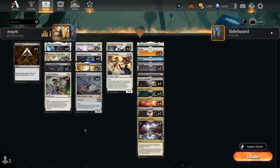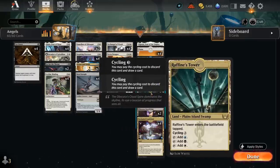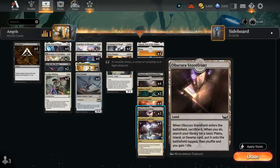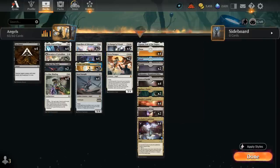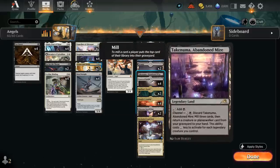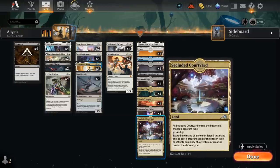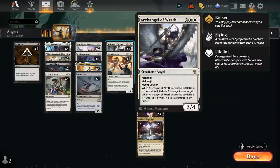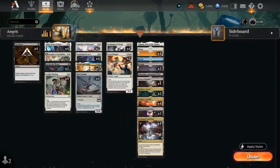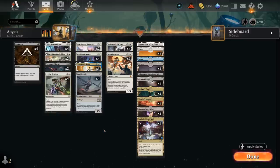The mana base is complex since we need plenty of basic land types to discount Leyline Binding. We've got 4 copies of Xander's Lounge and 2 copies of Raffine's Tower, both adding 3 different basic land types. The Obscura Storefronts are also great alongside Seraph Paragon, gaining 3 life when sacrificed and fetching an extra basic land. We also have channel lands for interaction — Eiganjo can discount down to a single white to deal 4 damage thanks to Errant and Jada. Secluded Courtyard naming Angel helps cast kicked Archangel of Wrath, and 4 copies of Caves of Koilos help with early Cut Downs and double-white Angels later. Now let's jump into some games.